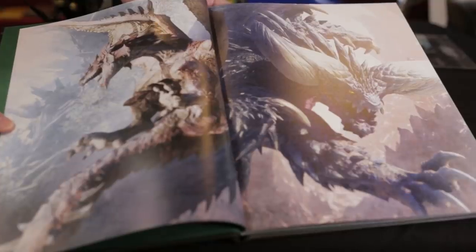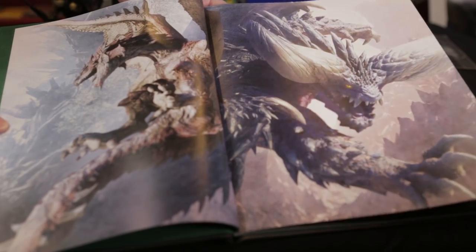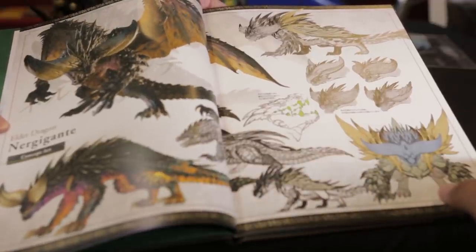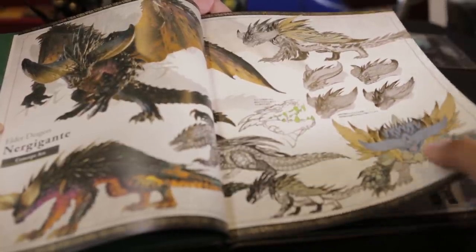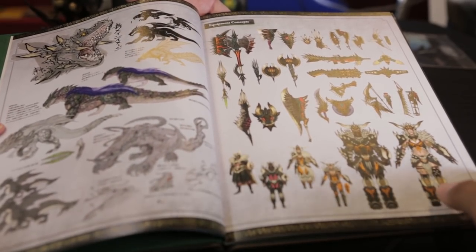Next up we have the art book. We'll see — I will assume a lot of different Monster Hunter designs inside. We get to see what the world is about, and we can also probably see some monster art concepts. Here you go — you can just see all the different art styles for the game in proper 3D now, instead of the 3DS.